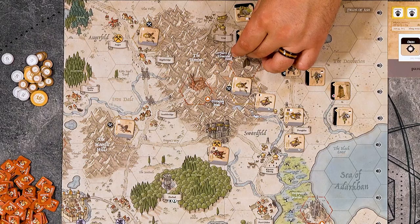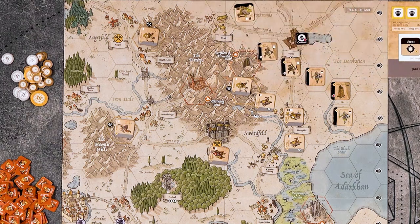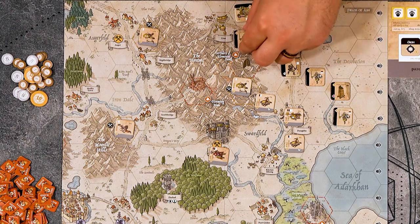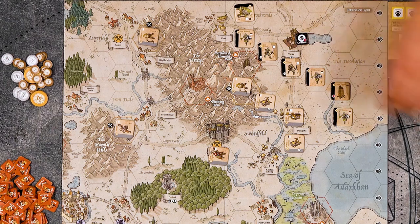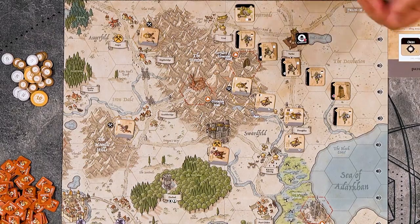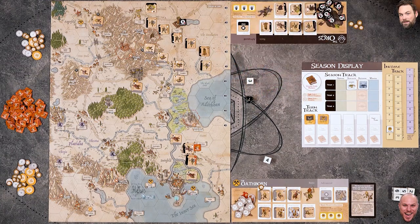Mike decides to bring in an orc reaver into the settlement for two gold, so they come in ready. He moves them over and attacks with a heavy die and a light die. He got a critical, tries to confirm it but fails. He still deals one hit anyway. Mike considers whether to put down a control or raise marker.